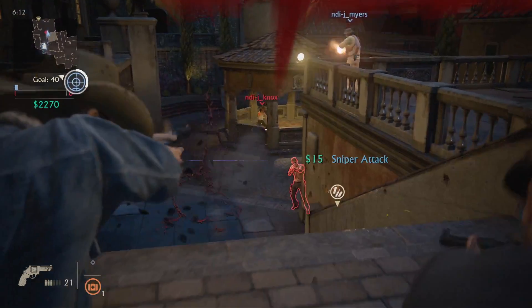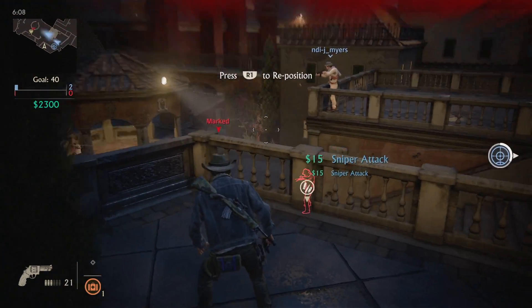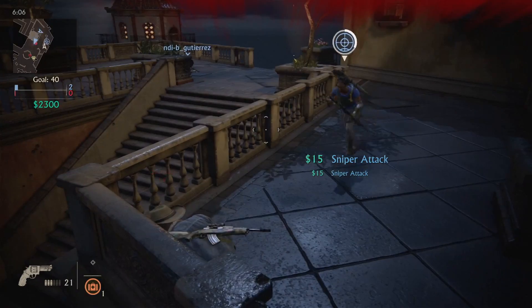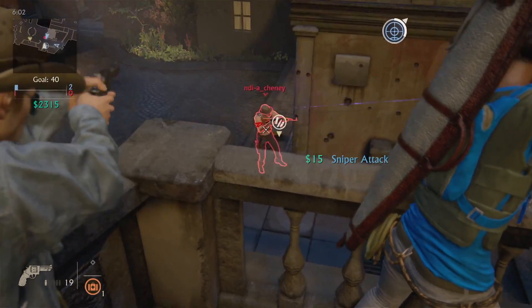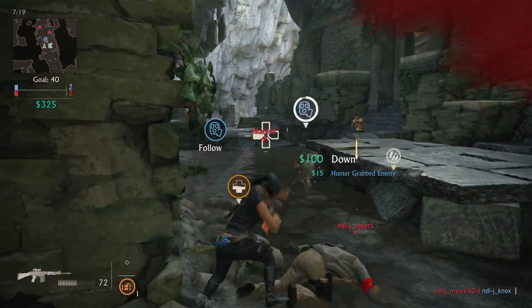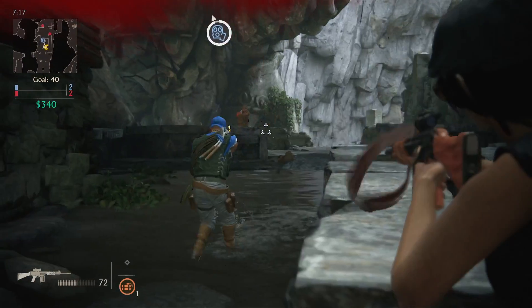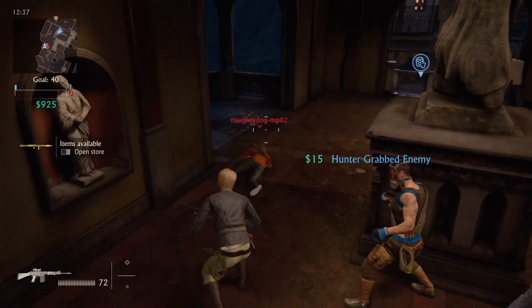Some sidekicks can be given sidekick commands. You can relocate your sniper and improve their position on the map. If the situation is too hot, set your hunter to follow. Set it back to hunt when you see an opening.